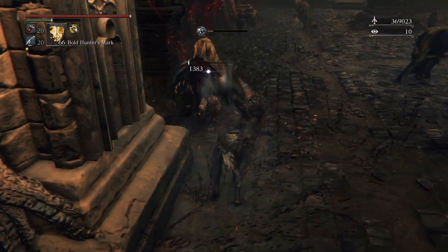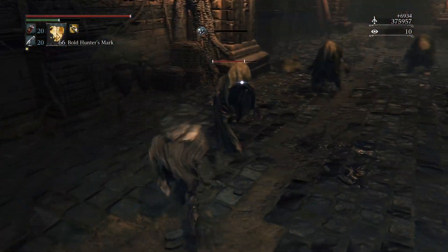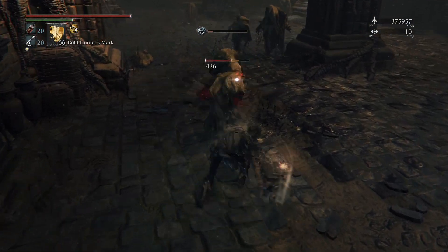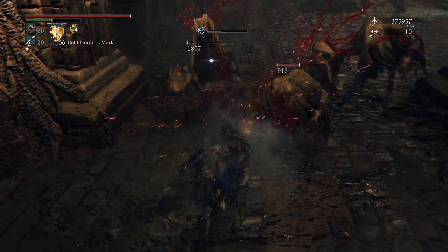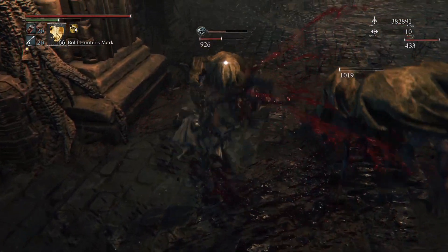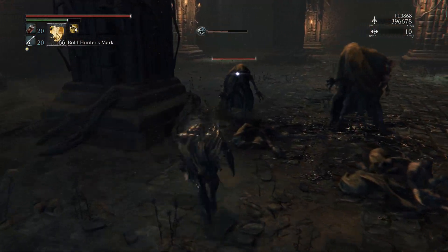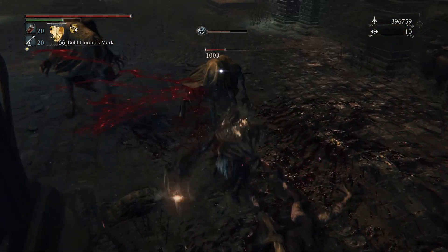Just kill them. You can see how many you get — 6,000 or 7,000 each. You keep killing them, and by the end you should have a bunch. It's just the easiest blood echoes I can find.